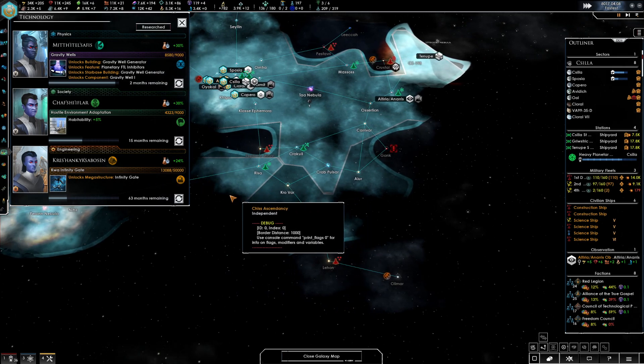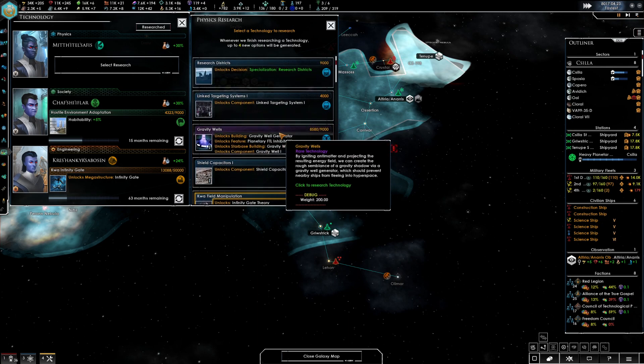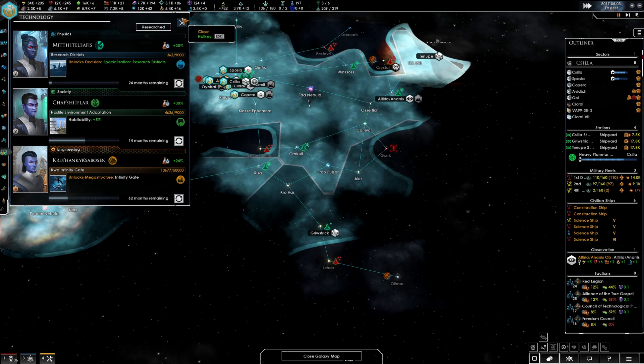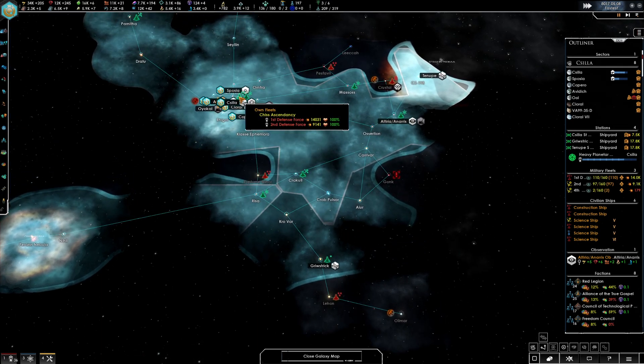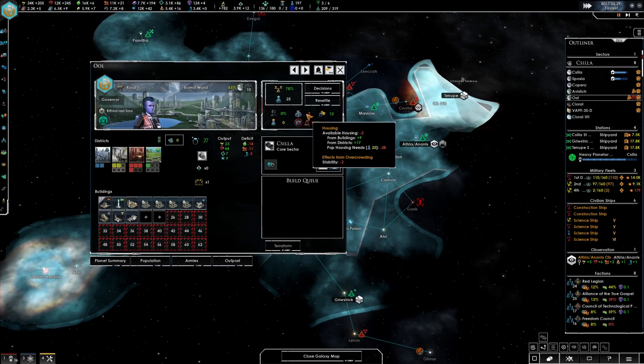We can get the Infinity Gate in 63 months — I'm just gonna go for it. Also, I realized I was supposed to do the research districts. Let's do the research districts because they will help us a lot in the long run.